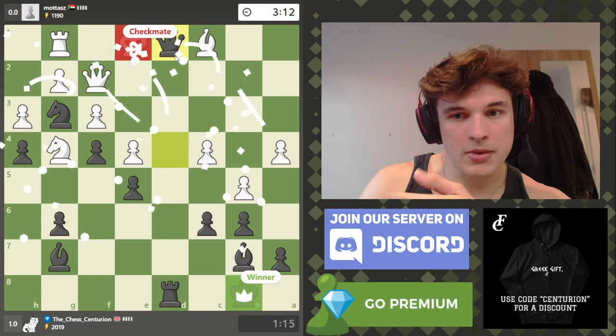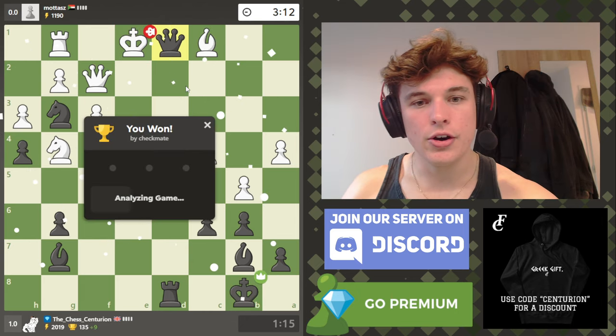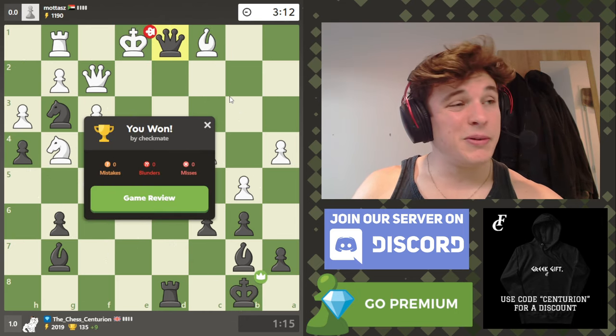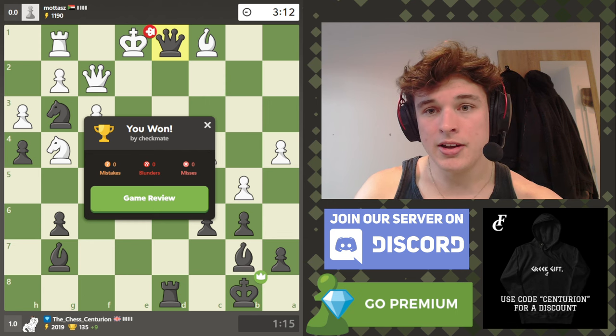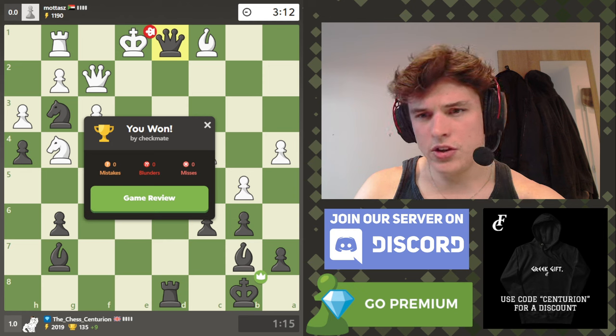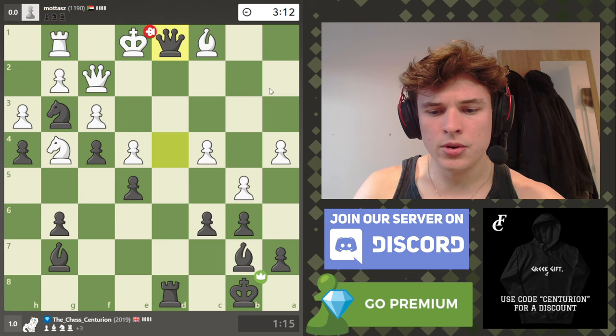One of the points of putting my queen on d6 initially was so this queen couldn't move because of the bishop. Now we can take the bishop with mate. To be fair, my opponent did actually play quite well in that game. There are still a few games going on so I can have a quick look — I'm just going to pull up a game review.